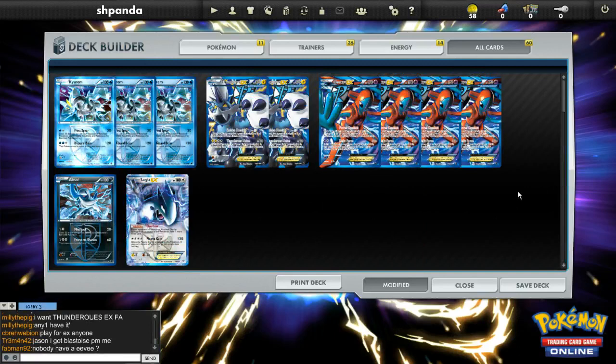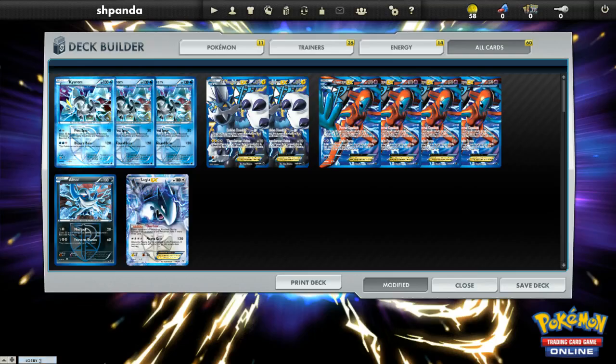Let's return to the top and go over why the numbers are what they are, and why you'll notice that Keldeo is not in here. First off, we have three Kyrams. That number has been pretty set in stone — it's really hard to run any less. At least three, sometimes you want four, but three is fine. Then we have two Thunderous. I kind of want three; it's the best starter in the deck, but sometimes you just can't afford the space for it.